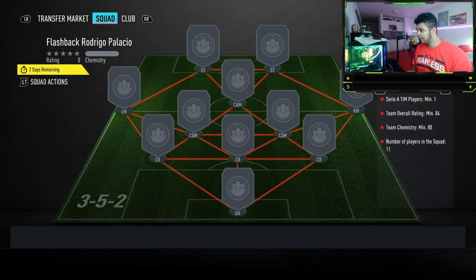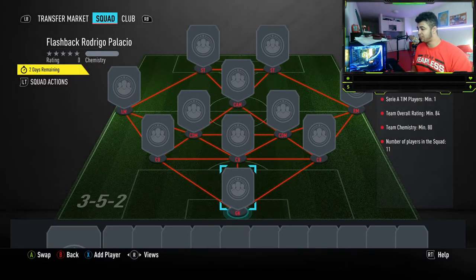Let's have a look at the SBC. There's only one SBC you have to do for him, which is an 84-rated team with 80 chemistry and one Serie A player. I'm going to say price-wise this card is about 140 to 170k.